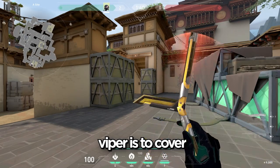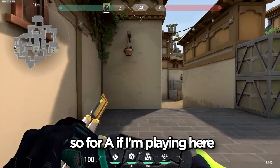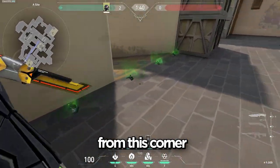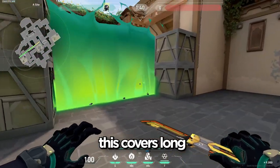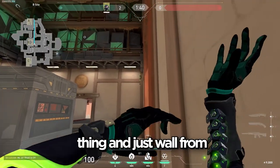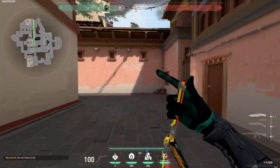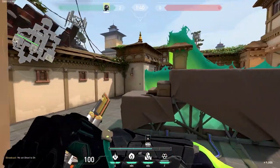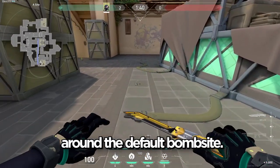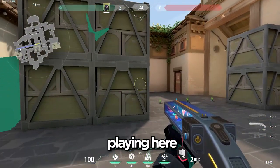For defense, your job as Viper is to cover as many different choke points as possible, especially if you're a solo smoker. If I'm playing A, I like to wall across toward B from this corner — this covers long, A short, and front B. If you're playing B, you can basically do the same thing and wall from over here towards A. A nice orb to combo with this wall is putting your orb on the default bomb site, and if you're really getting pushed and overwhelmed you can just play in here like a rat.